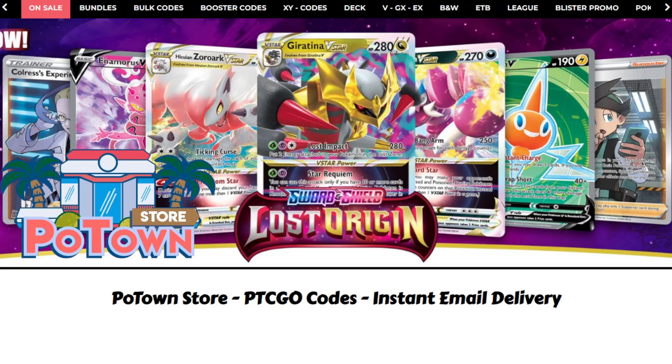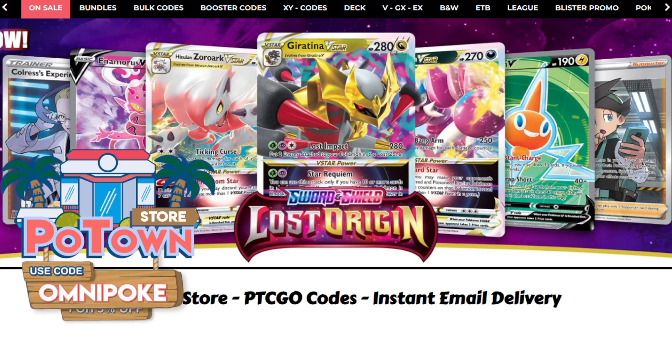Hello everyone, it is Joe here from Omnipoke, the channel that brings you guys everything Pokemon. If you're looking for PTCGO codes, including the stuff from Lost Origin, make sure you check out the Poetown store. You can get a 5% discount on your orders using the code Omnipoke.